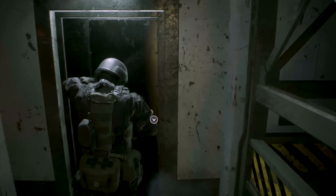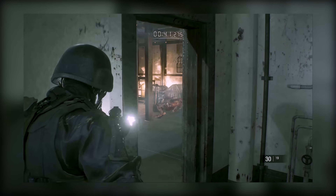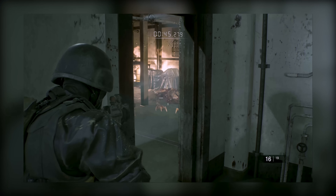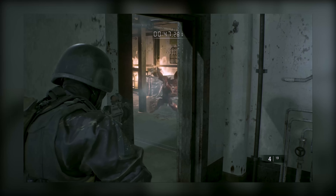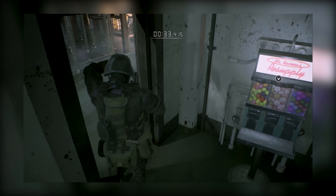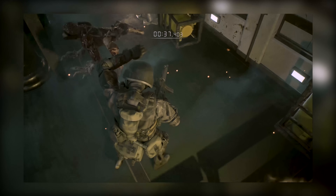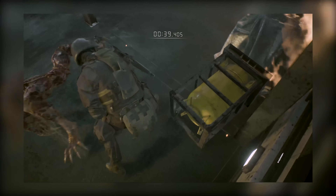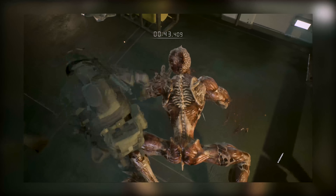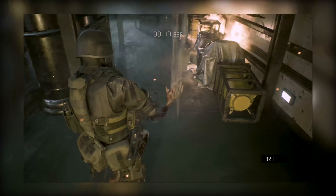Now I'll show you the other two ways to get through the room. First, you can use the machine gun and stay over by the vending machine and just take out the licker — he cannot get you inside there. Secondly, you can kill the lickers with the knife. You have to make sure you get behind them; if you get in front of them they'll jump back. Just stay behind them and circle around and knife them. Note that knife damage is tied to what system you're on — this is PS4.